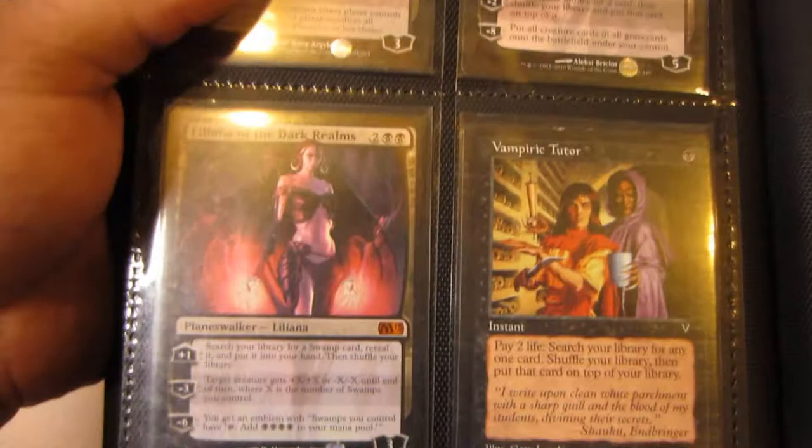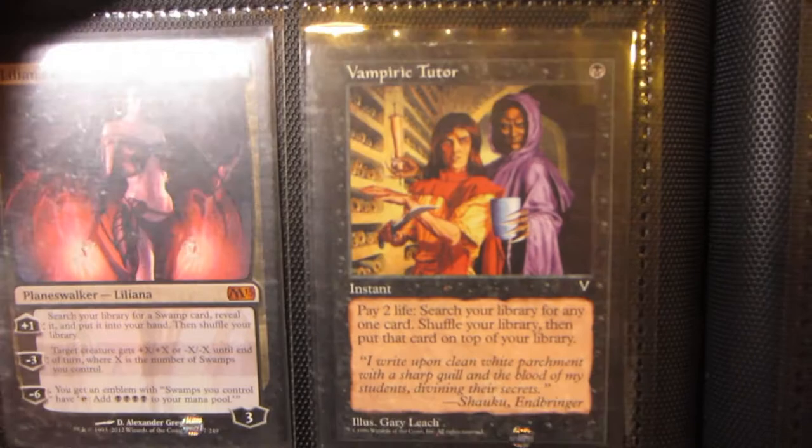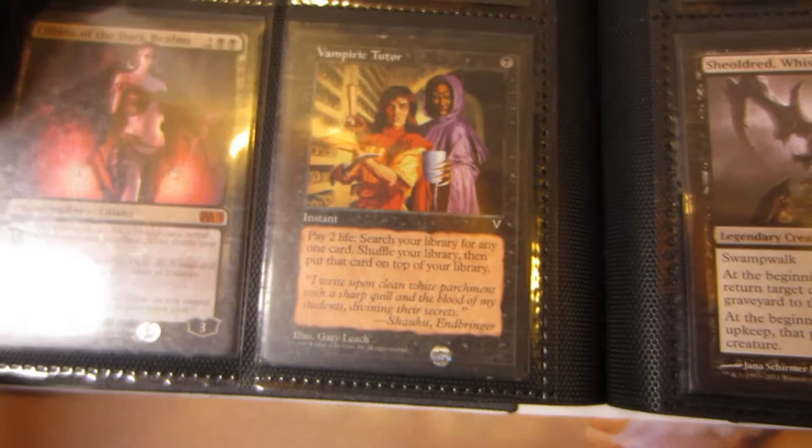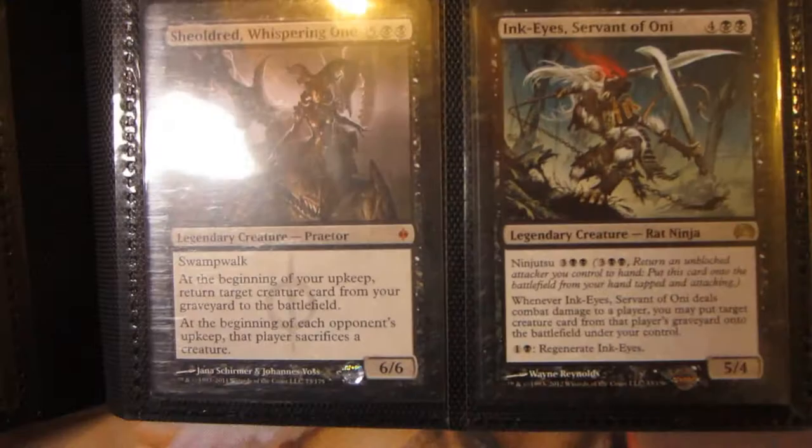Liliana of the Veil, Liliana Vess, Liliana of the Dark Realms, Vampiric Tutor — this is probably going to be considered moderately played plus. You can see there's a little nick, some edge wear on the back and border, so it's probably between moderately played and slightly played. Two Skithiryx, Sheoldred Whispering One, and Ink-Eyes.